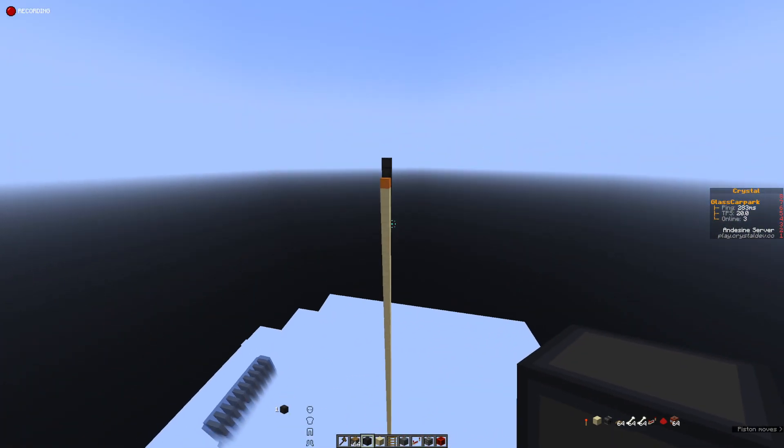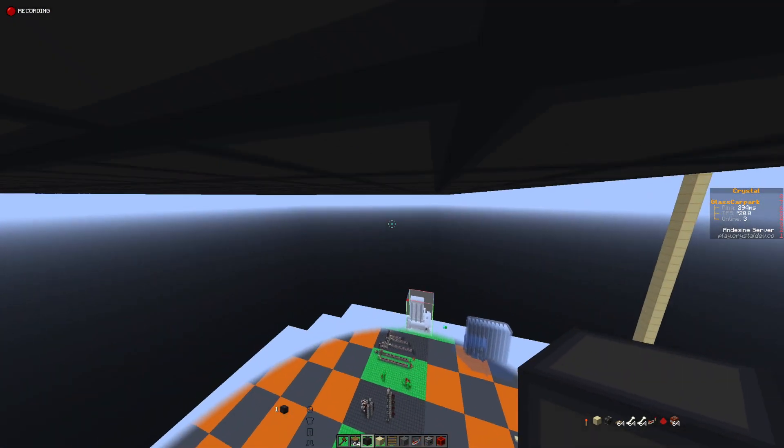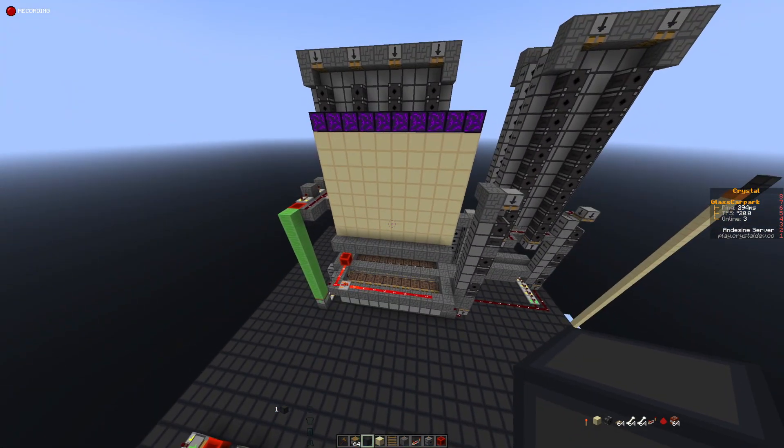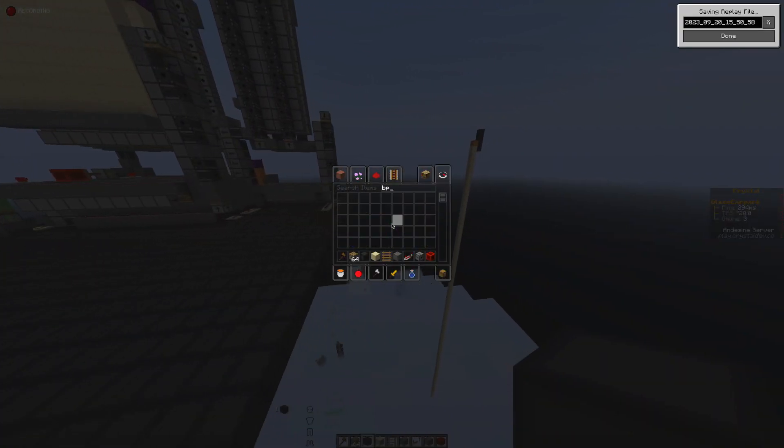So if we fire that, you can see there that we get that nice sand stack, but you can also see there that with our compressor, it actually started dropping sand and doesn't drop all at once — it drops it in that order.